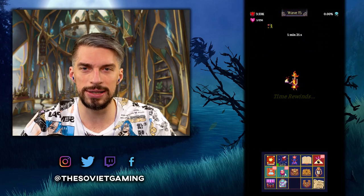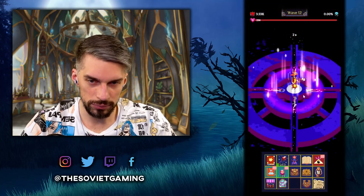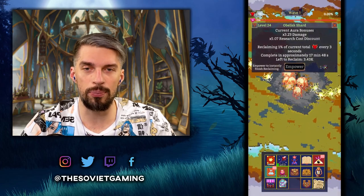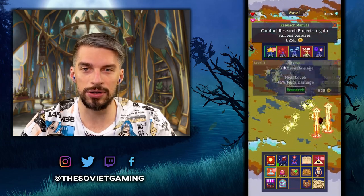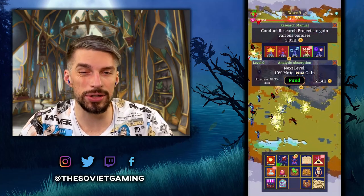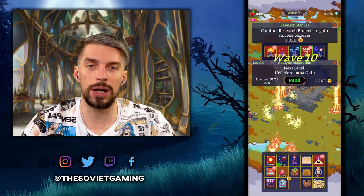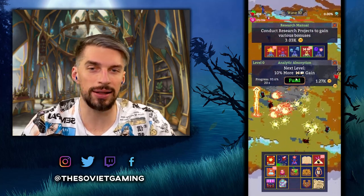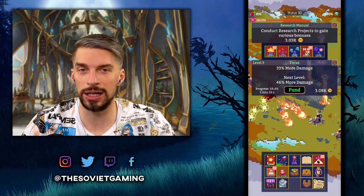I think we can do the reset right now — it's plus 24. Let's go, we do the enchant. Now we start from level 1 again, climbing up, but now with a bonus to our damage and research cost. Now we can do several research upgrades with the research points we saved up before the reset. As for funding research with gold, I personally don't use it that much. Usually I just let the research go and finish by itself.